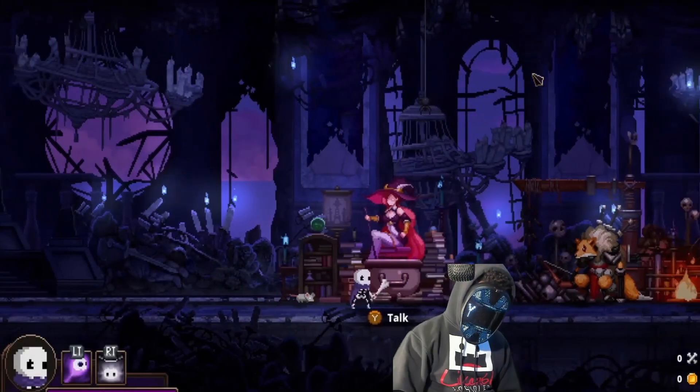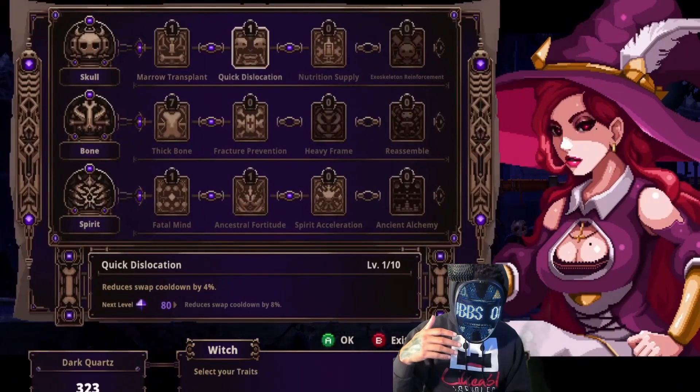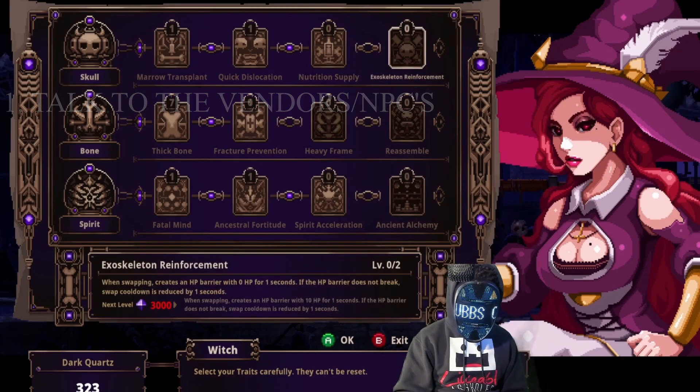What's up everybody, this is Chase here to give you 10 tips for beginners or anybody just picking this game up for the first time. Number one: talk to your vendors. I went six hours playing this game and had no idea this NPC will allow you to upgrade attributes permanently.